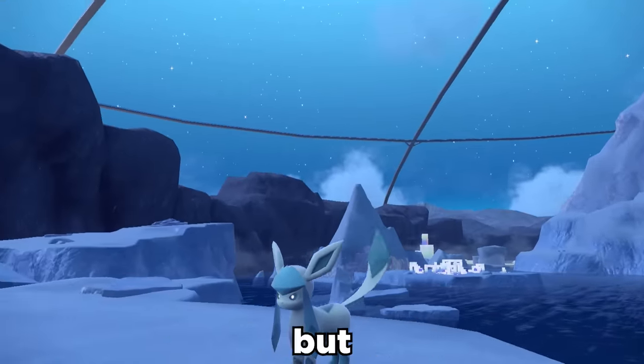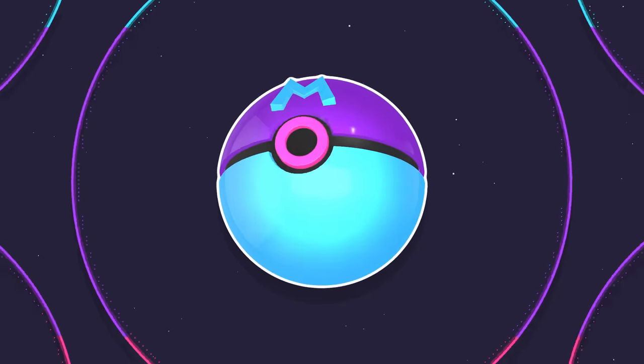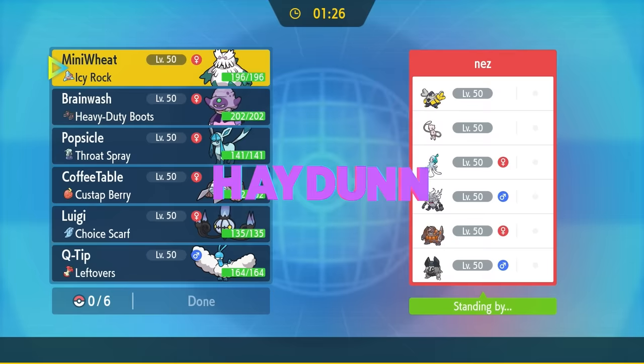Glaceon is definitely not good, but with a little speed behind it, it can surprise some people. I've been on a quest to highlight each of the Eeveelutions, and Glaceon is definitely one of the most neglected competitively, but today we're going to show that bad boy some love. If you're into that kind of thing, go ahead and hit that subscribe button — I'm on my way to 400k. Let's go ahead and get into the match.